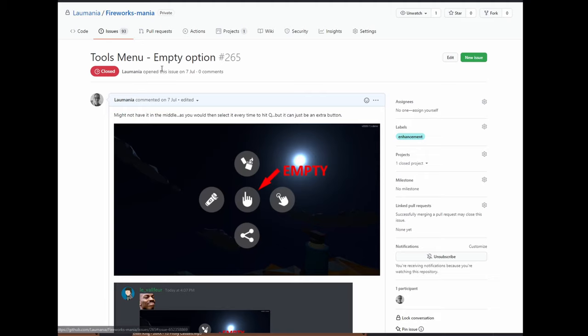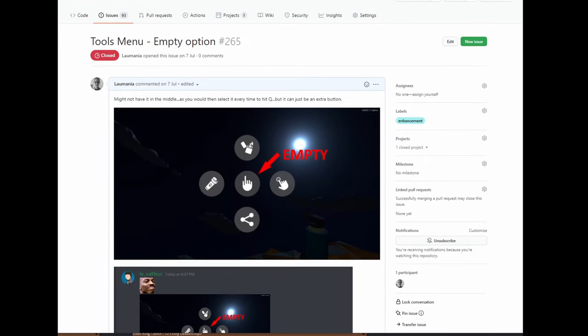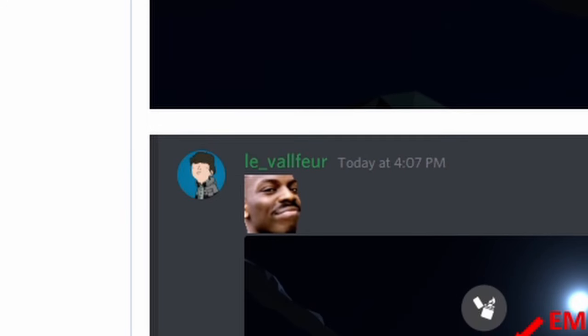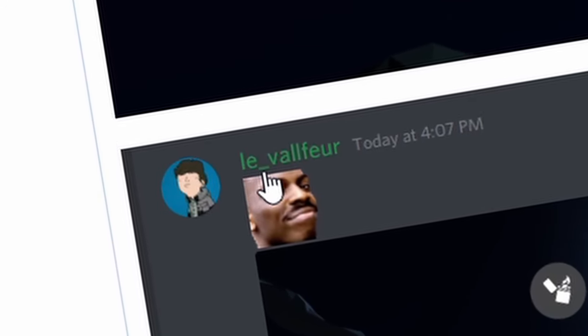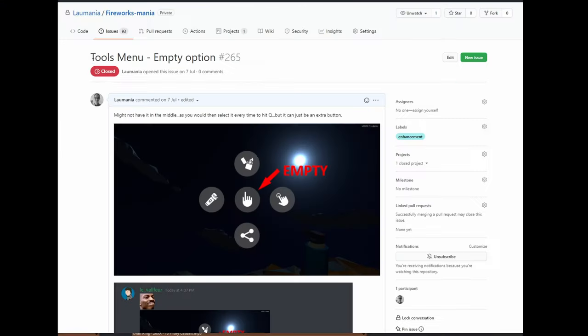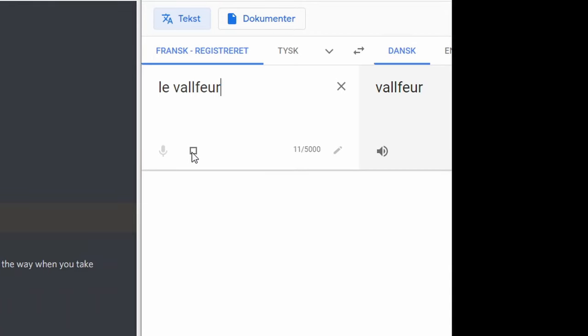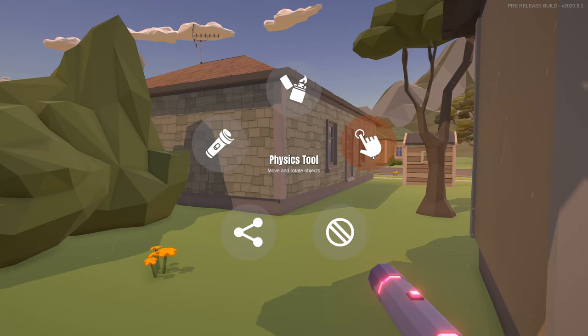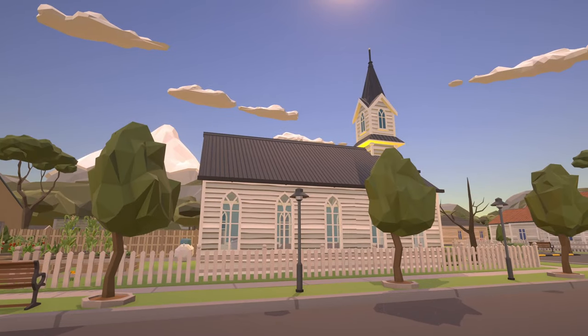The suggestion for a new option in the tools menu for an empty option actually came from one of the community members in the Discord called... Le vanfeur. That's actually a really good idea because it also annoyed me that I couldn't do a video or screenshots without having the tool in the way. So thank you to Le vanfeur for suggesting that.